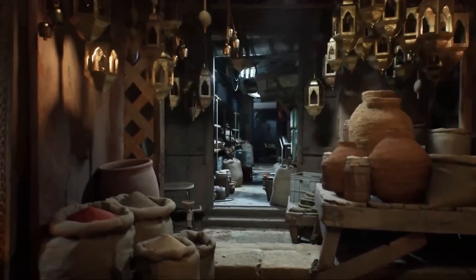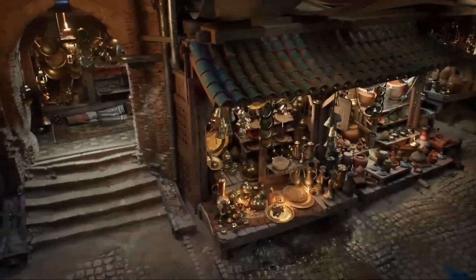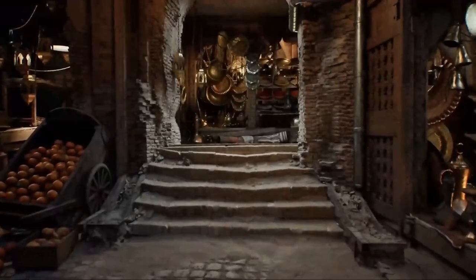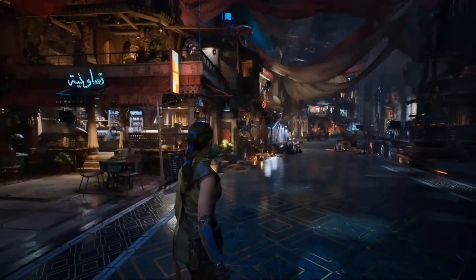Unreal Engine has teamed up with Quixel and Kitbash 3D to give developers access to their incredible assets. You'll soon be able to grab these directly from the Fab assets marketplace, ready to use in your projects. Whether you're crafting your next AAA game or just experimenting, these assets will elevate your work.